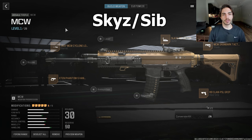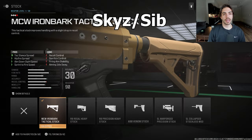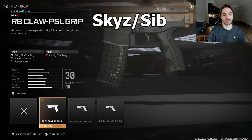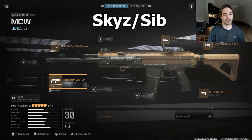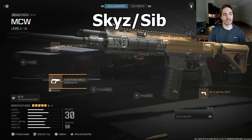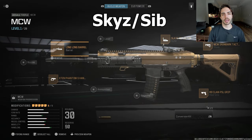Skies and Sib were both using the MCW a lot. Their class runs the slate reflector, the Iron Bark tactical stock for aim down sight speed and sprint to fire speed, the RB Claw PSL grip for gun control, the Phantom 5 hand stop for sprint to fire and aim down sight speed, and the Cyclone long barrel like everyone else. Not many people were running the MCW overall, because the Holger was by far the better weapon.